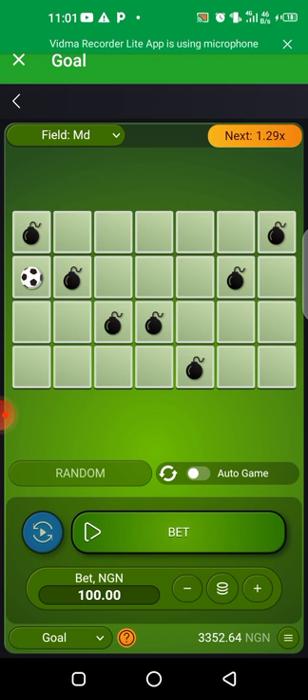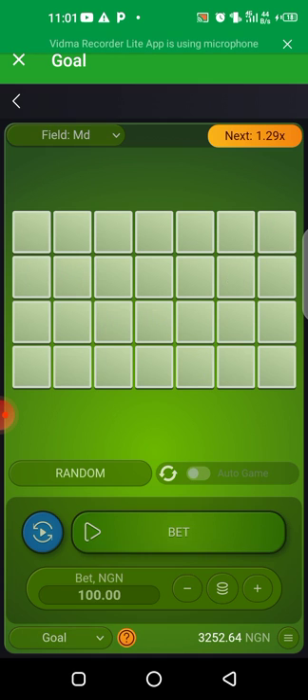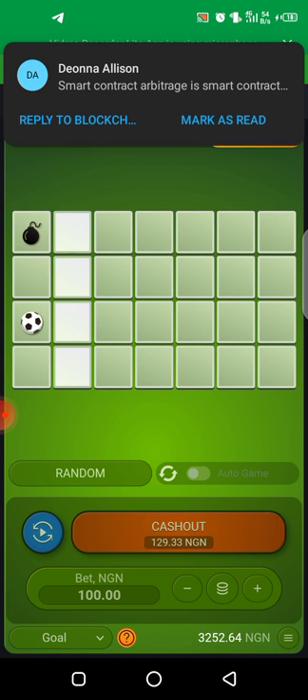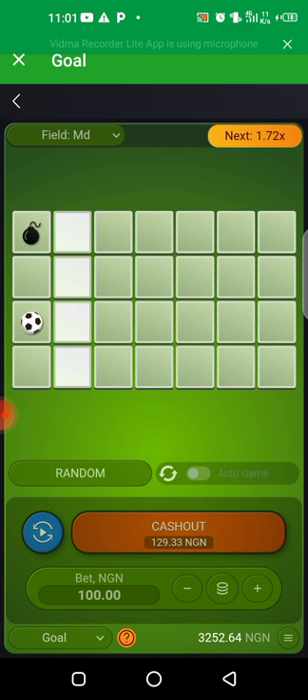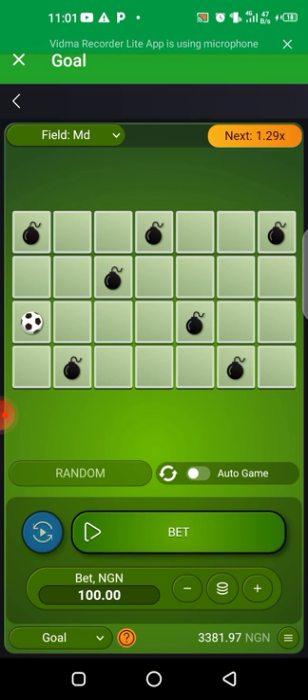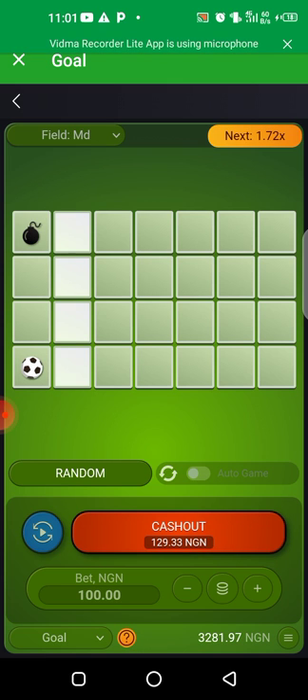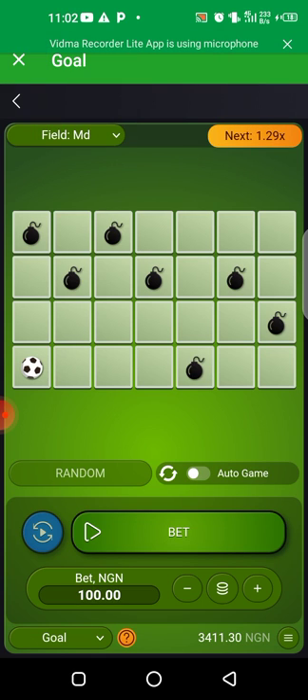That's how the strategy goes. You can do another one, go to the next one — boom, you can see. For the sake of the network I won't be able to do much; I wanted to move the money from three to like four or five. Anytime you lose, you keep doubling your money at that same spot so as to recover your loss.